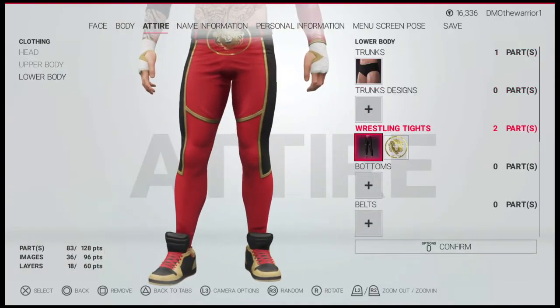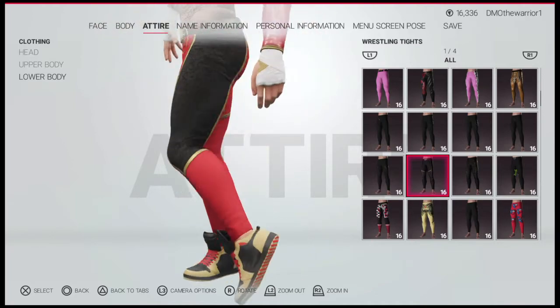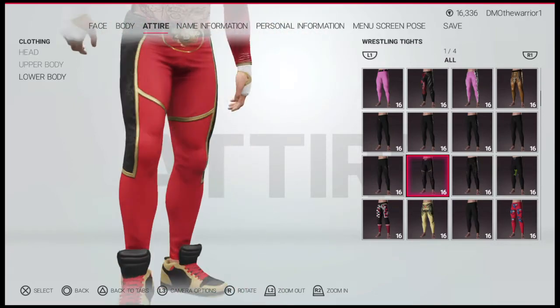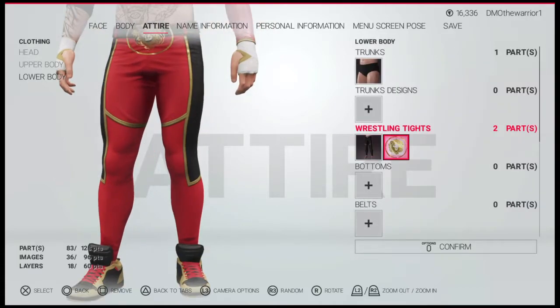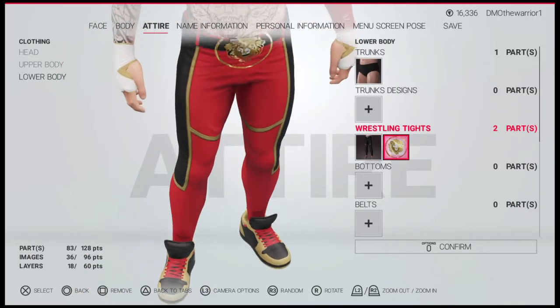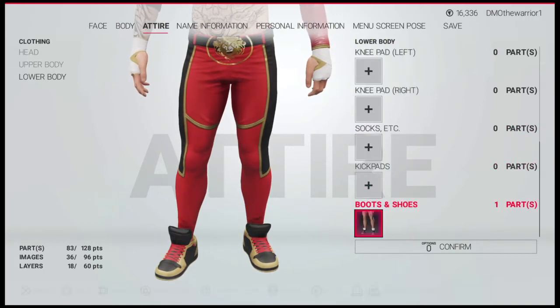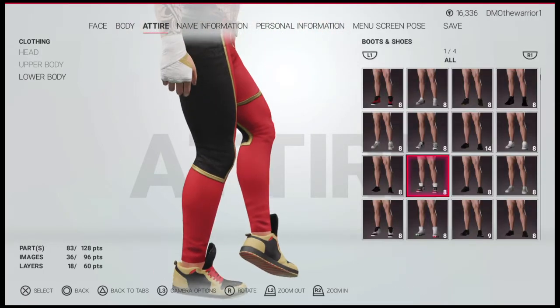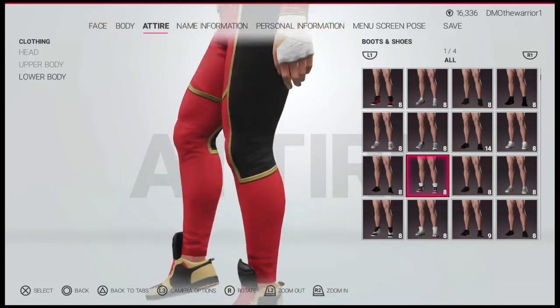For lower body, he has the Seth Rollins tights — make them red, black, and gold. He has some logo on there too, I don't know what it is. And then his shoes — his kicks — are these shoes, and you make them black and gold with red laces.